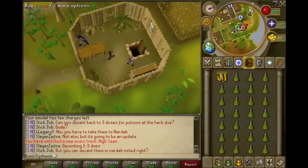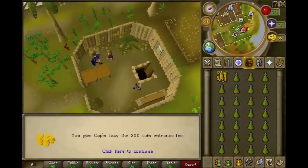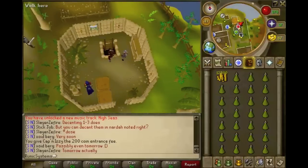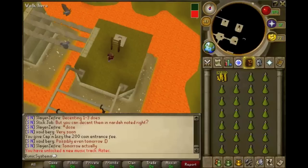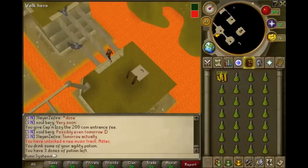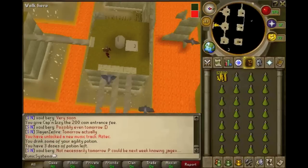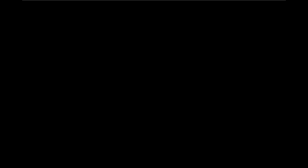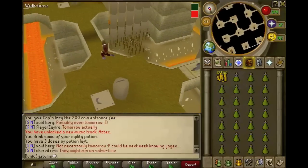I'm gonna do the Gnome Agility Course, which I think is the best experience. I'm not 40 agility yet and that's kind of bad. If you guys don't know how this works, pretty much what you do is you see this arrow thing that points you the right way to tag these pole things. Sorry for all this lag, it's a bit annoying. There are obstacles along the way which you have to get past.